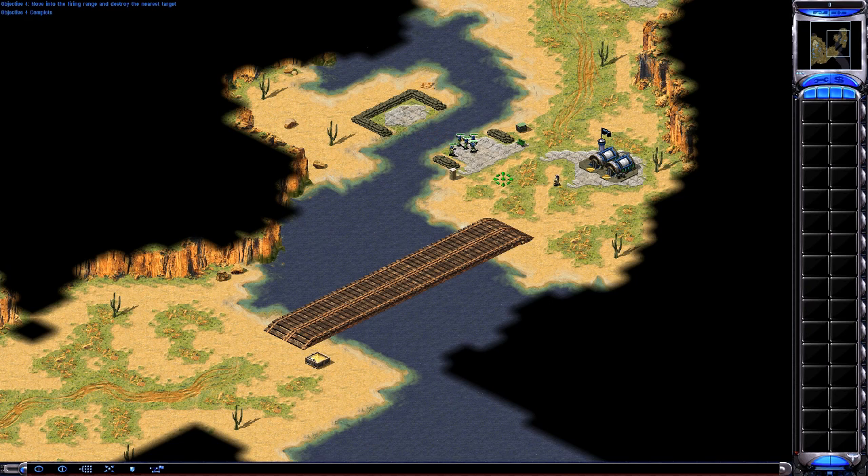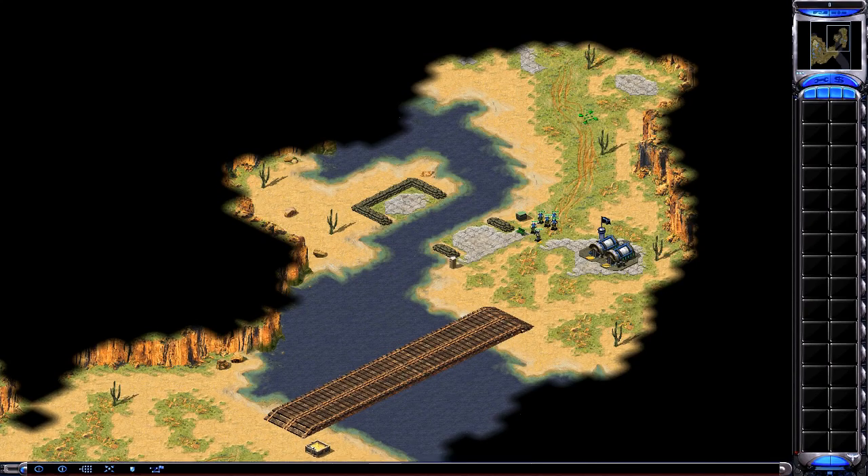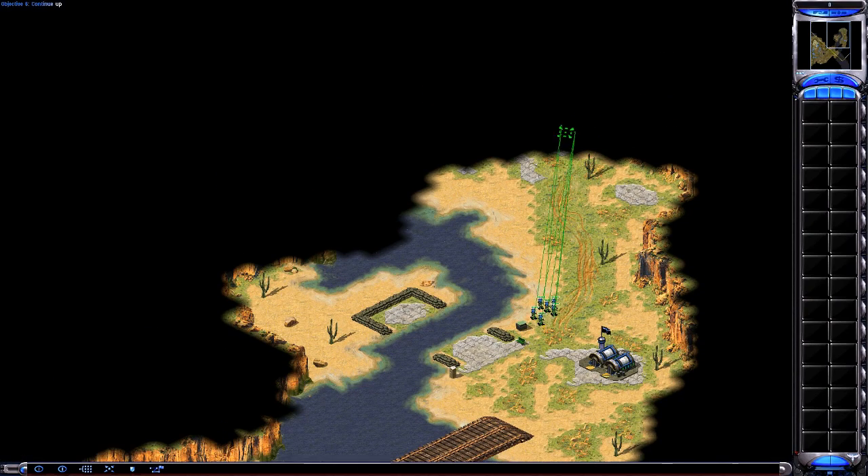Notice that one of your men has a special symbol on him when he's selected. This unit is a veteran unit. Veterans are tougher, stronger, and can fire more accurately than ordinary soldiers. Double-click on the man who is set up in a defensive position to order him to move out. Now order your men to move on up the road.